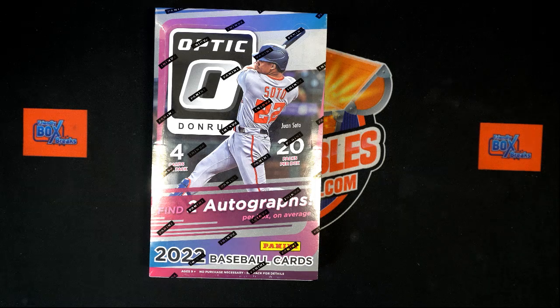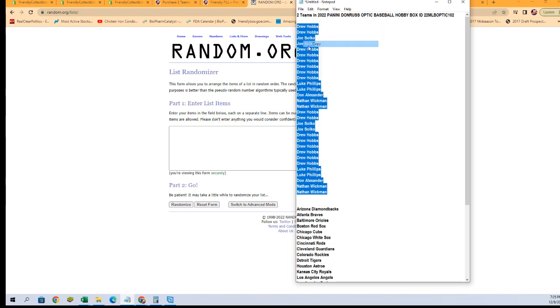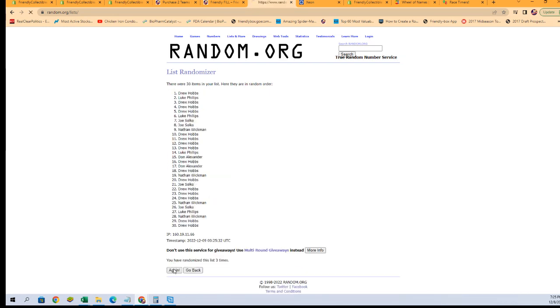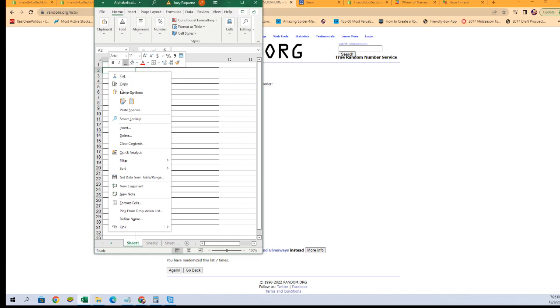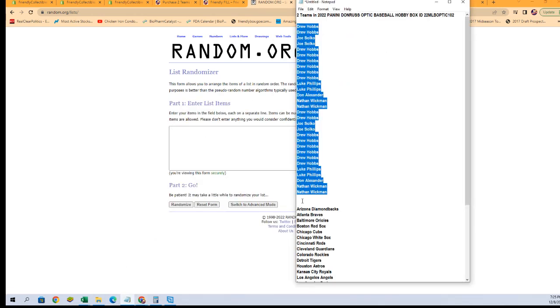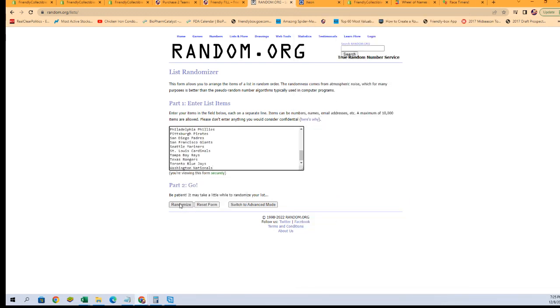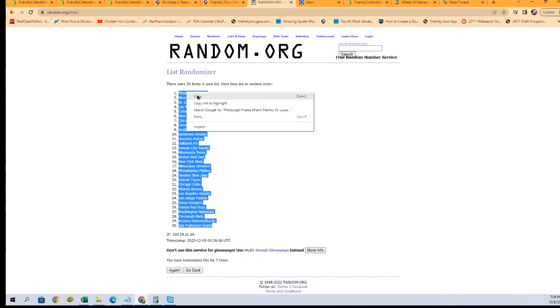Let's start by switching over and randomizing our owner names first. Copy and paste, just like that — seven times: one, two, three, four, five, six, and seven. Fresh randomizer and our team names — randomize them seven times as well. Giants at the bottom, Pirates at the top. All right, get that copied.